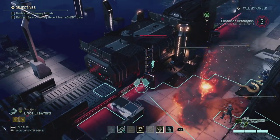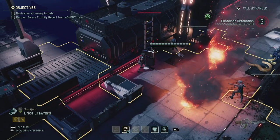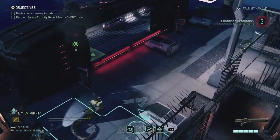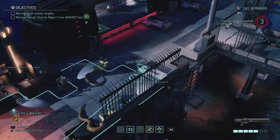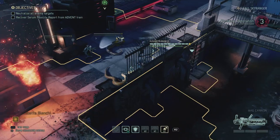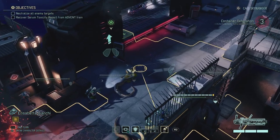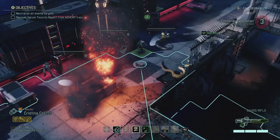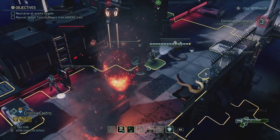I'm one movement away from being able to put Erica on top of the train but I'm not going to do that just yet because we might be in trouble. I'm going to move Emily up here so she can get in next turn - I'm stubborn like that. Doesn't seem like we trigger anything. Next turn we'll move in and grab that serum toxicity report.